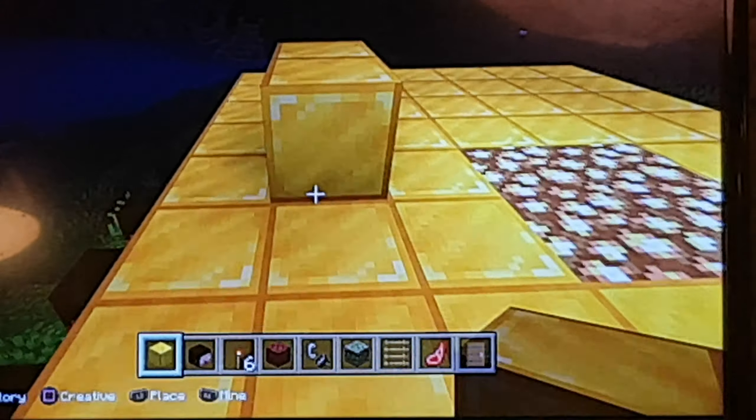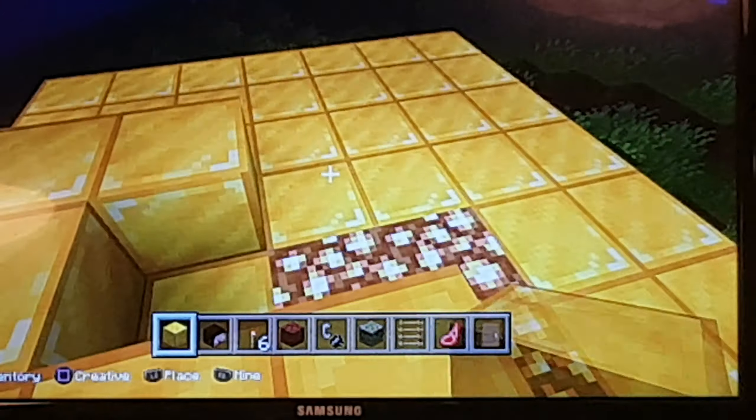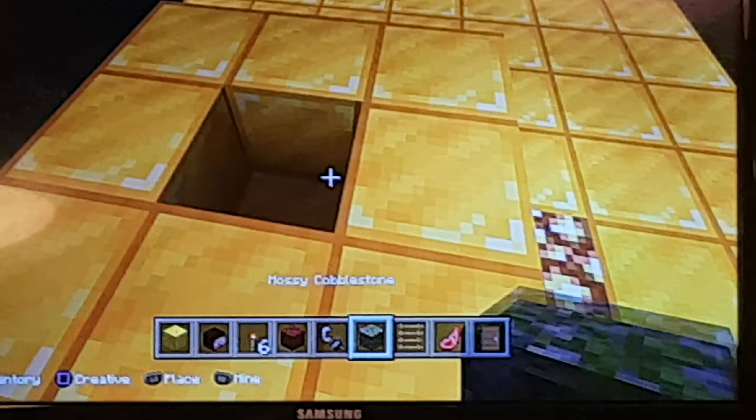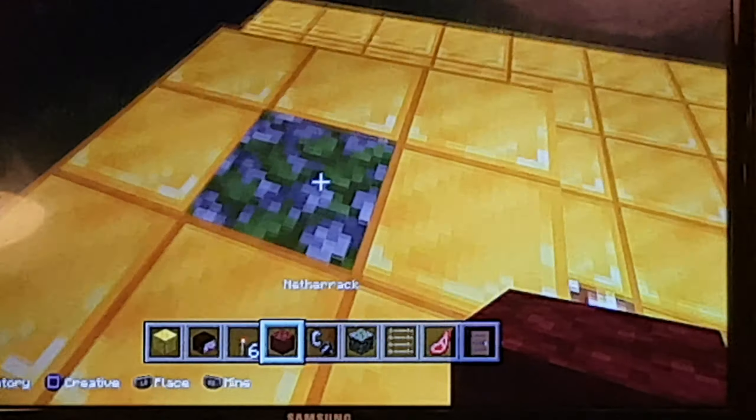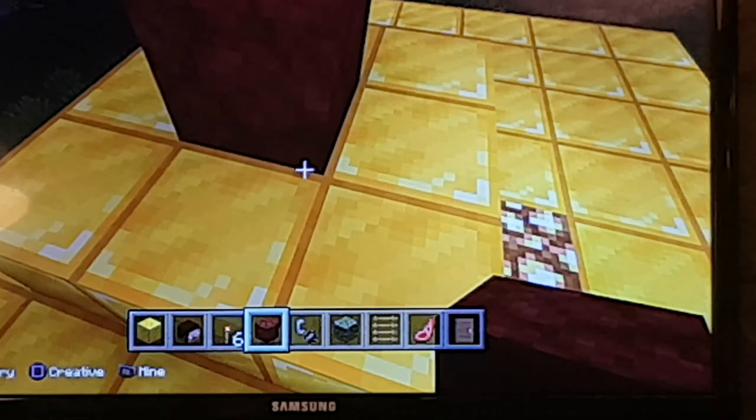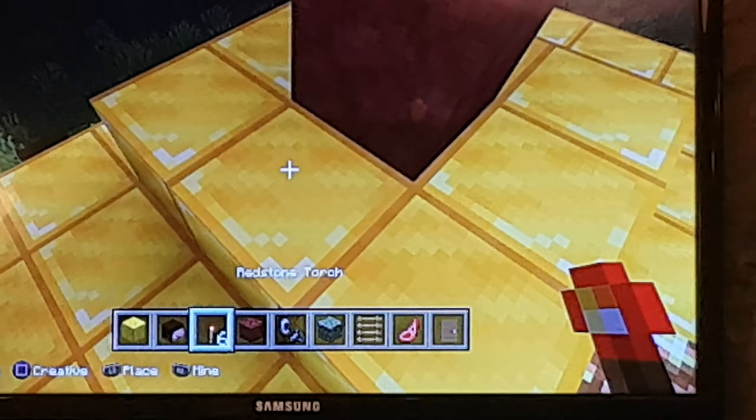So what we're going to do, we're going to build a 3x3 square — or anywhere really — but it has to be going out of gold. And you're going to get mossy cobblestone, place it here. Then get this, place it one block high. And then you're going to get these torches, place them on each centre bit here.